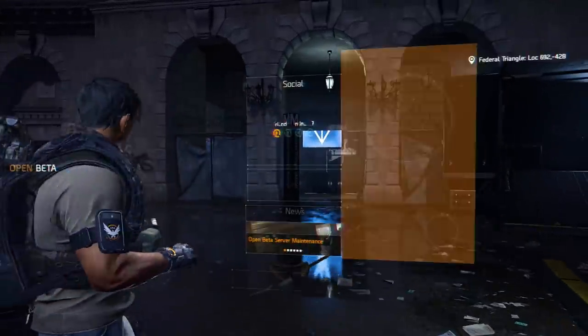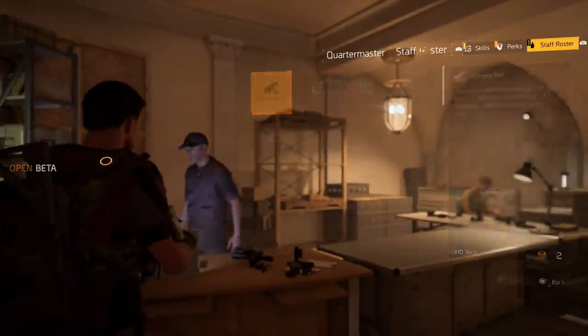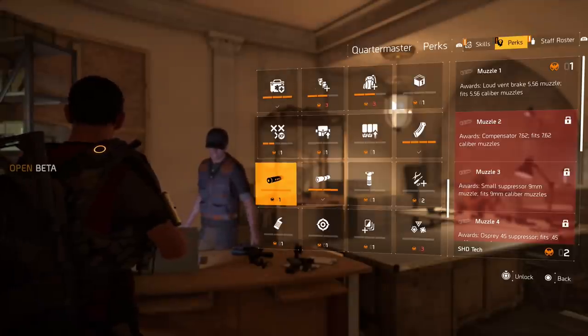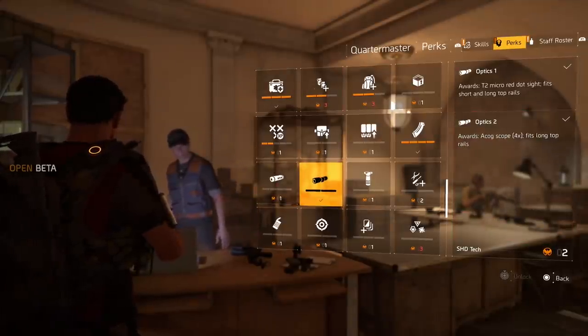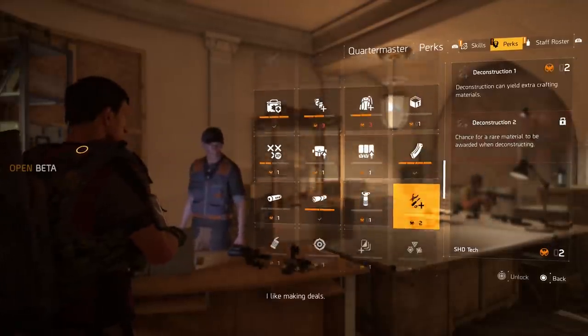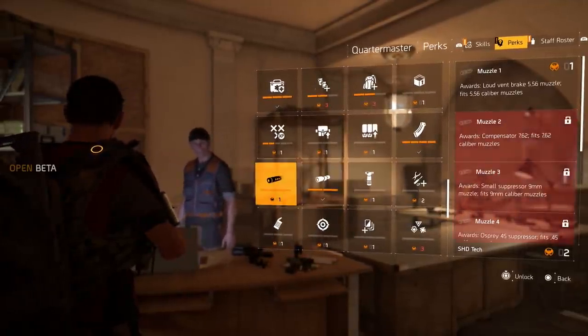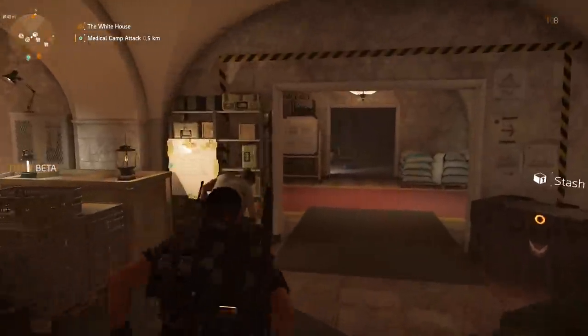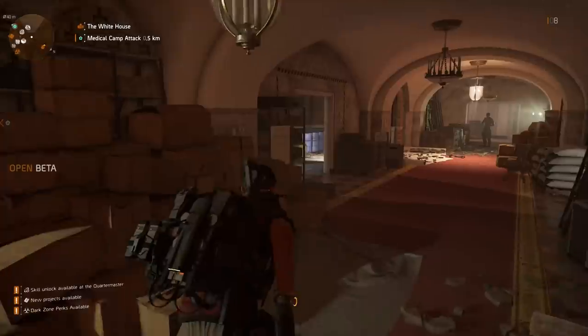Now let's get into the next topic: weapon modding. The first place you want to go to unlock your first weapon mods is the Quartermaster at the base of operations. You'll be able to get your muzzle, optics, underbarrel, and magazine there. These are not the only weapon attachments you can unlock — you can also craft weapon attachments. Remember, all weapon attachments are unlockables now and they don't require stash space.